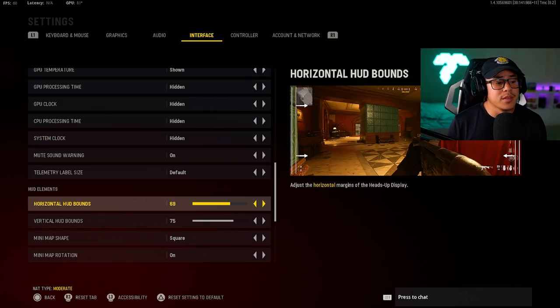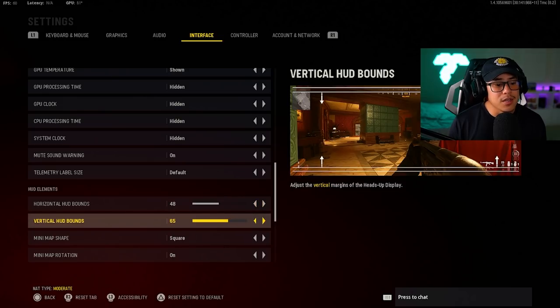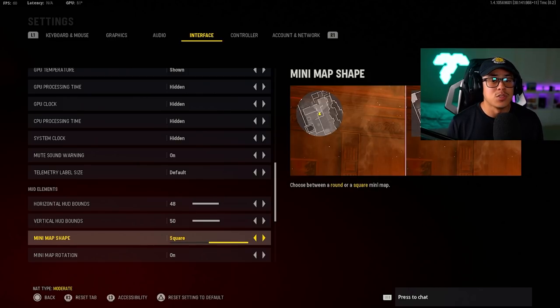One last settings tip: your HUD elements. You basically want your mini map and everything else as small and compact as possible, because if you're playing on a bigger TV it's going to be harder to keep an eye on your mini map while staying focused on what's in front of you. Instead of turning your head to check the mini map, all you have to do is move your eyes minimally. Minimize it as much as possible without obstructing your view. Also set the mini map shape to square, as it has a lot more real estate than a circle mini map.